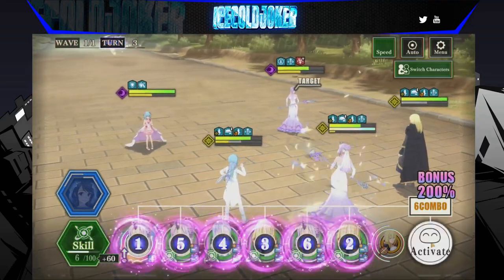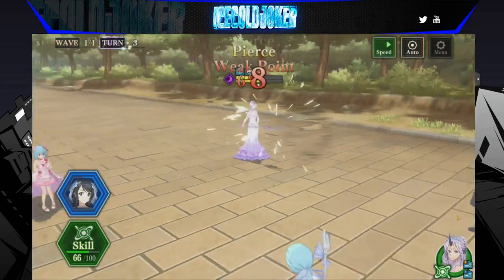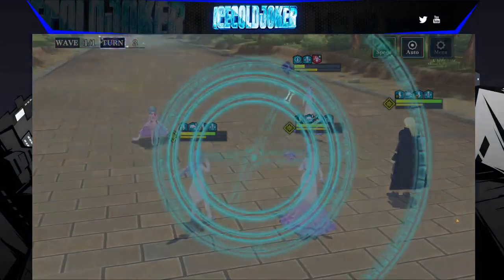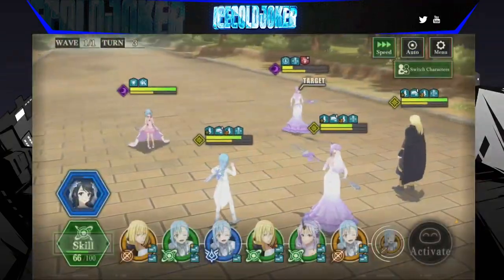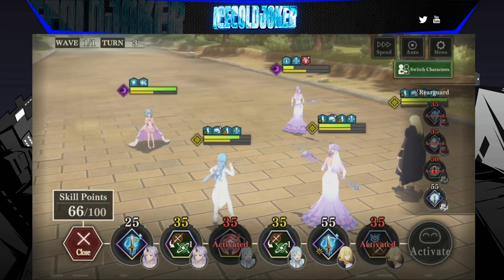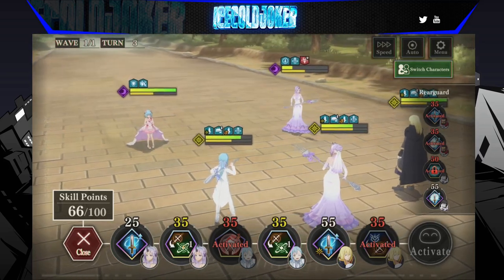We'll see if we can actually kill Shion on turn 3, or turn 3 and a half. We don't really have any other big boost though. 28.4 thousand damage. 6,700. It really would have helped if we had that light boost on. 13.1. And now we rewind, and now we can light boost. We didn't even use the pierce power up — that's why she hits so much less. I really should have held on to that. That was a misplay on my part.